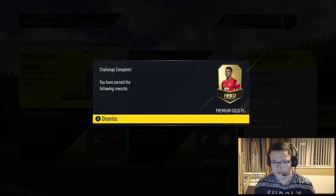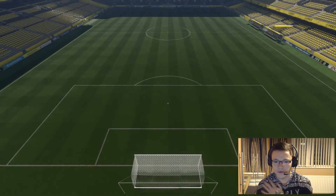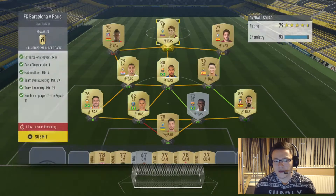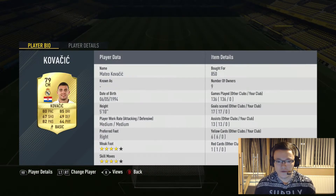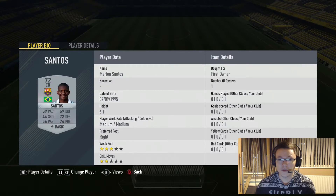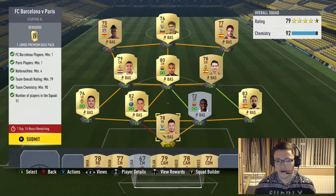FC Barcelona and Paris Saint-Germain is pretty much the same again — a hybrid team. Marquinhos was the easiest one to fit in this team because he's obviously Brazilian, and the amount of Brazilian players that play in La Liga means you get chemistry off them, so this one was pretty easy as well.